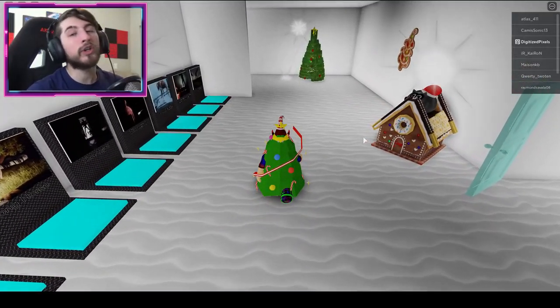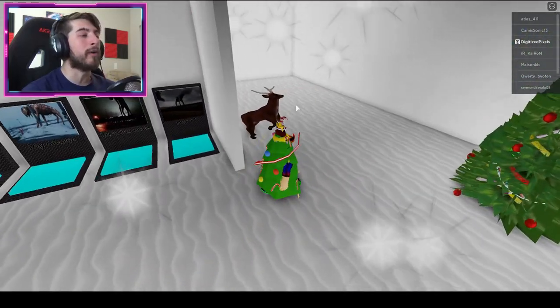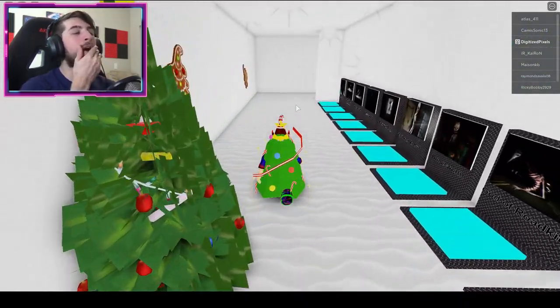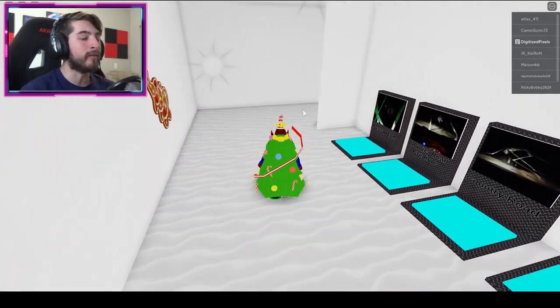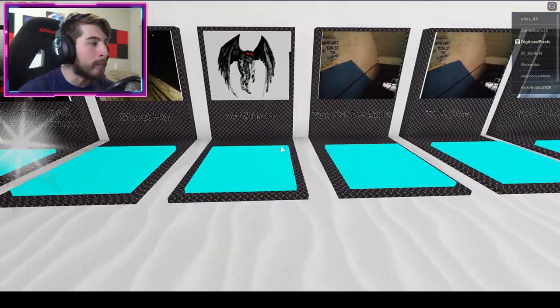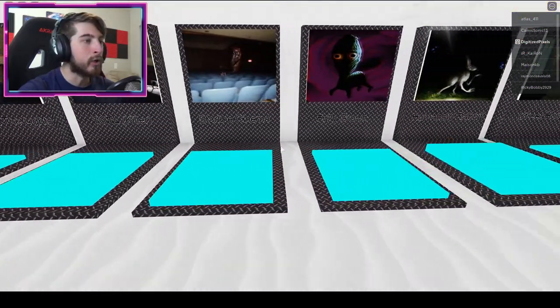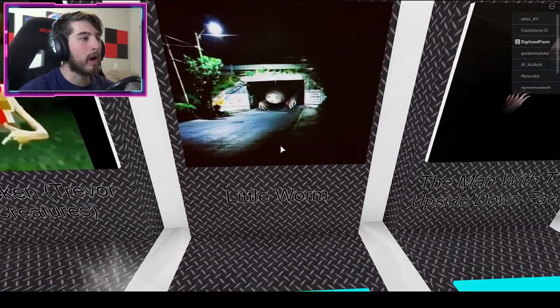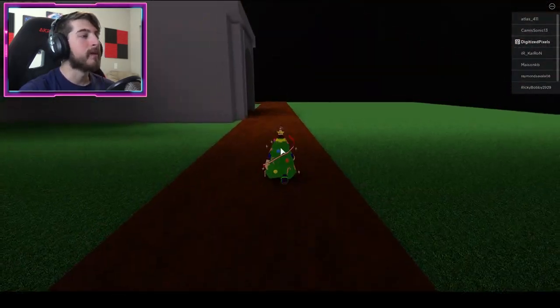The next badge is called Badge Light Head — wow, street lamp! To get this we're going to the third row of maps: one, two, and then the third one is around this corner. We're going to the Little Worm map — there it is, Little Worm. Bump into it and head over this way.